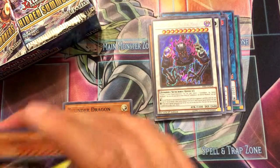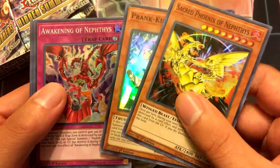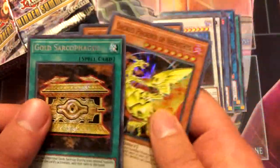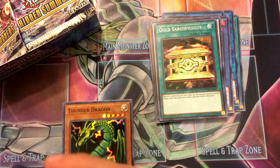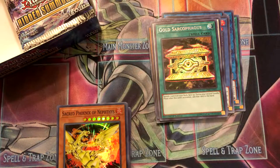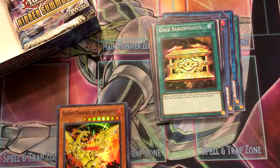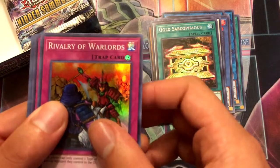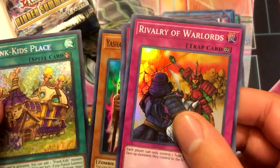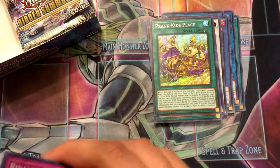Alright, next pack: Sacred Phoenix of Nephes, Prank Kids Fancies, Awakening of Nephes, Refusion, and Golden Sarcophagus — interesting that this card has been valuable again. I don't know why everybody's running it now. Pack eleven: Rivalry of Warlords, Gozen Match, Fulfillment of the Contract, Yashi, and Prank Kids Place. Sweet, I got one set — it only took half the box to get there.